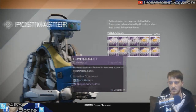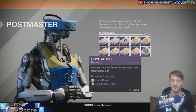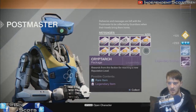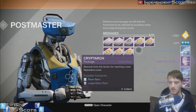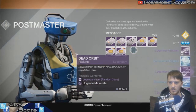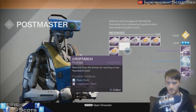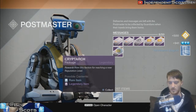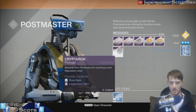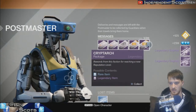Let's start with our Cryptarch ones. Come on Cryptarch, we want legendary engrams here - anything less and we'll be disappointed. A legendary and a blue. Legendary and a blue. Two legendaries and a blue - that's quite good. One blue and the other blue's in the lost items. Two legendaries, a special and a primary - that's nice.